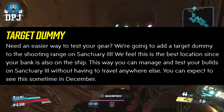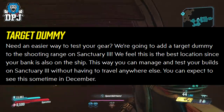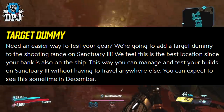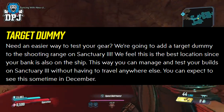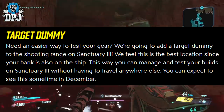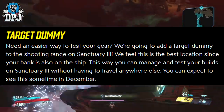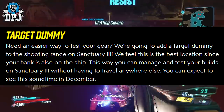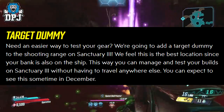On the target dummy — they're going to add a target dummy to the shooting range on Sanctuary 3. They feel this is the best location since your bank is also on the ship, so you can manage and test your builds on Sanctuary without having to travel anywhere else. You can expect to see this sometime in December.